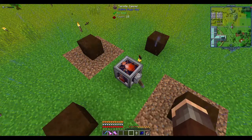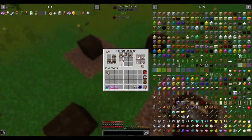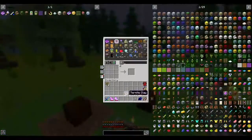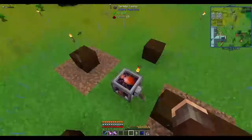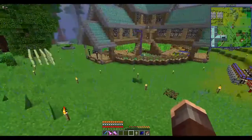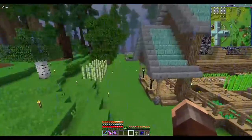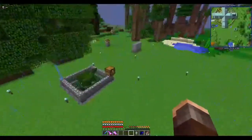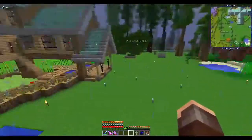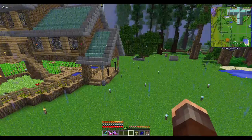Make yourself a termite farm and you'll be good for food and power. The only thing is you cannot automatically extract from it — or at the very least I haven't found a way to do it, so it's a little bit of a pain. I've tried hoppers, I've tried thermal ducts and other things and it just doesn't seem to want to work. If you know of a way, please let me know. I've been on the server for quite some time and I'm probably one of the more advanced players — everything I've built I've done in survival.